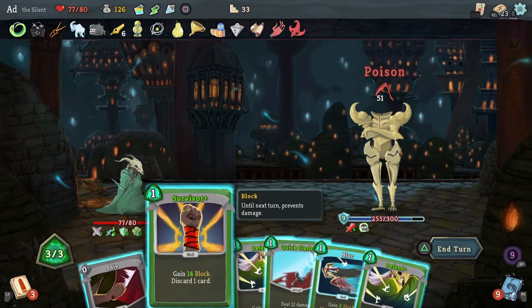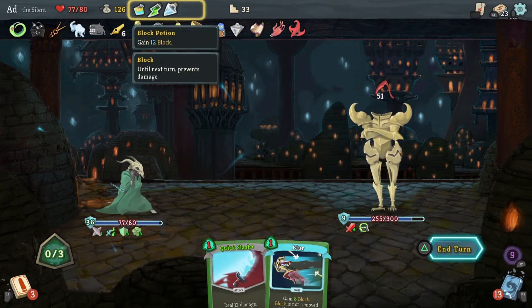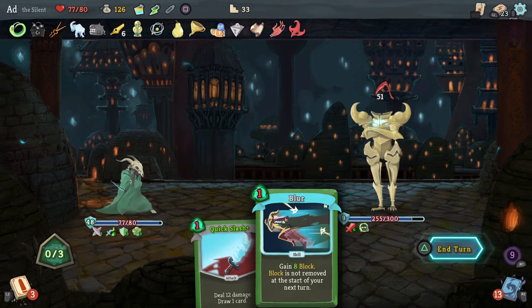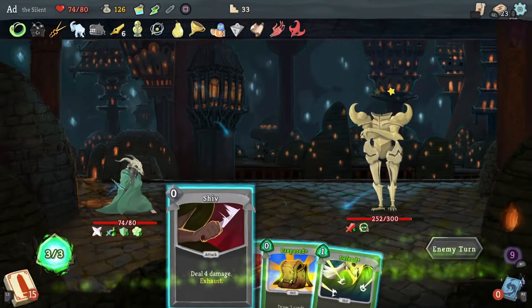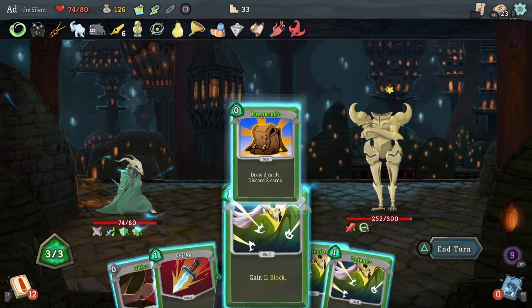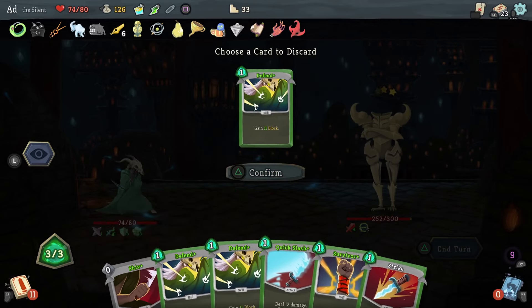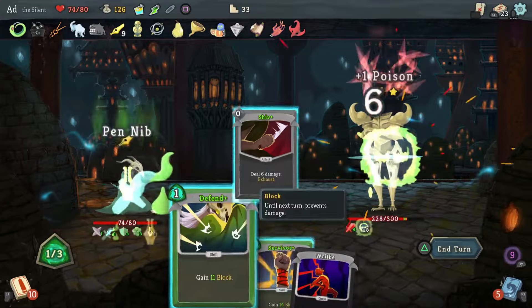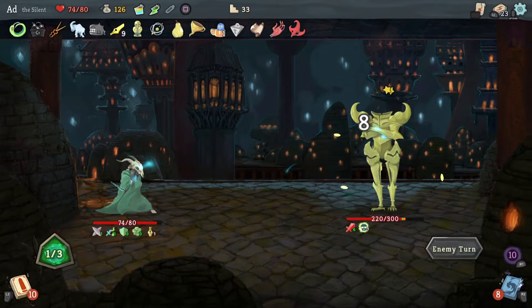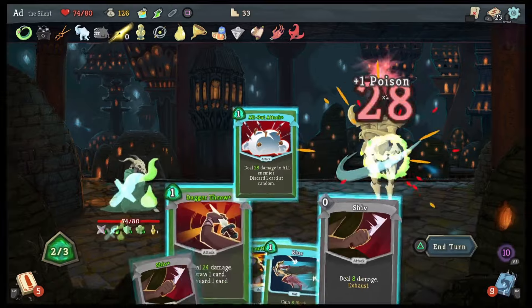I've still got my three potions. We'll do Survivor — what's my next highest block? Do Defend, do another Defend, and then use this potion. The reason I haven't used my Speed Potion is because if this fight takes a long time the Hyper Beam might come around again and I can use it then. Let's get rid of those, attack, attack again, and the next attack is going to be double — hopefully Quick Slash comes out. All Out Attack — even better. Let's do that, block.